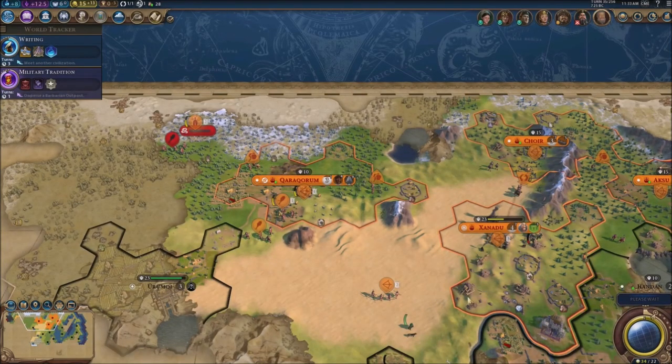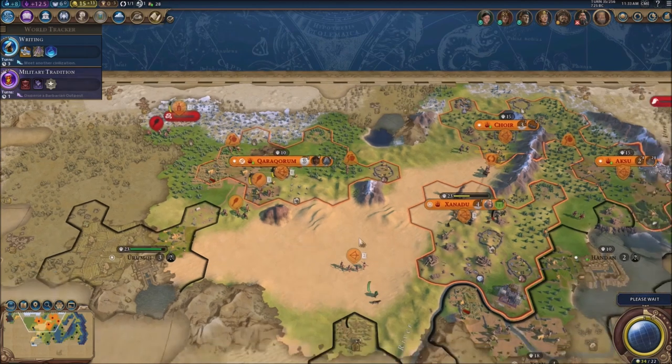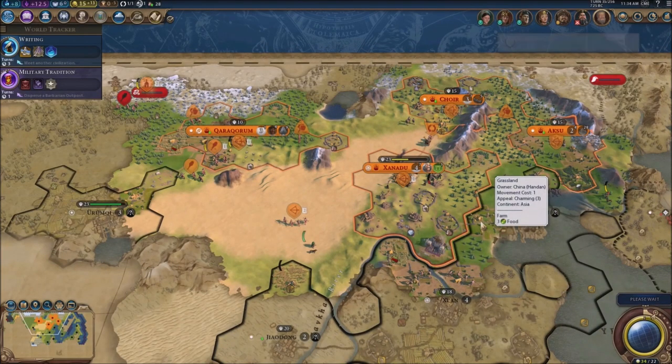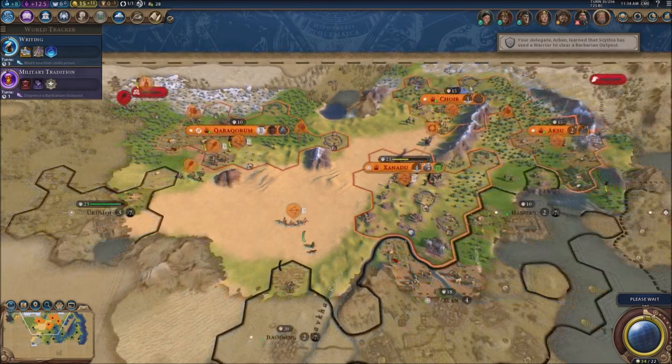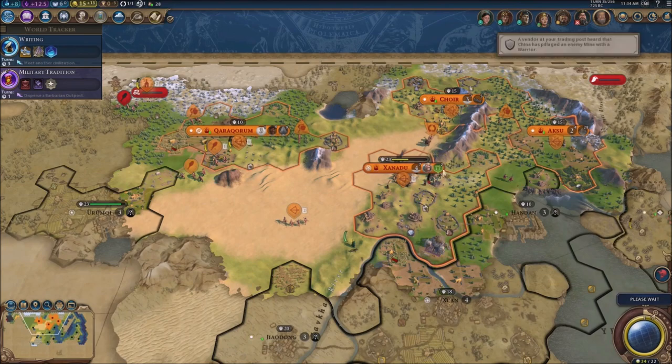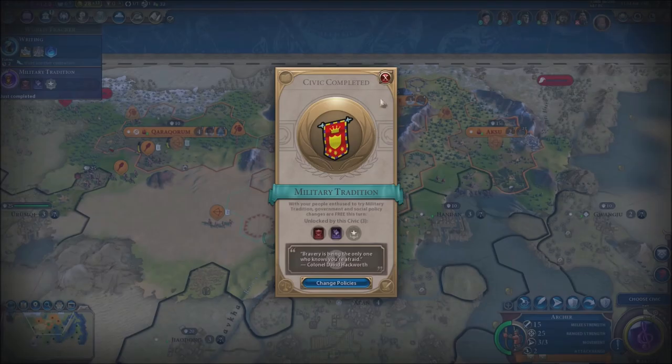Maybe I could just give myself one cheat per turn and use that to upgrade units as much as possible. I think I'm just gonna end up doing that — just one cheat per turn. Time is getting real tough; the Chinese are super strong and they're really close to taking over my capital.